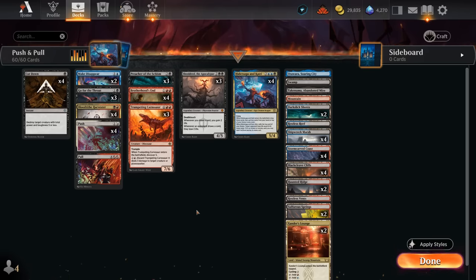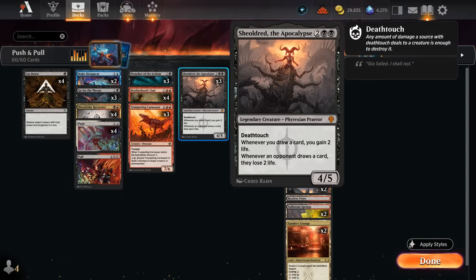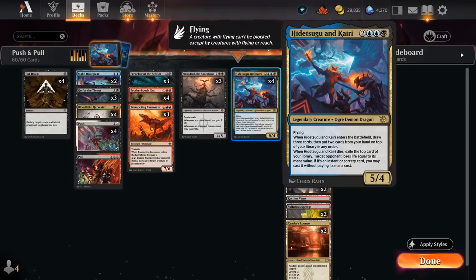We've got a lot of great tools — of course Blood Tithe Harvester, staples like Preacher, and then Shield Root. We're topping off our curve with Hidetsugu and Kairi, which has excellent synergy with Shield Root: we get to draw three and then put two cards back on top, essentially brainstorming, and that can gain us a lot of life with Shield Root in play.